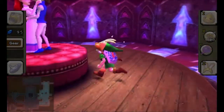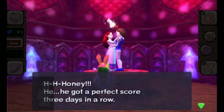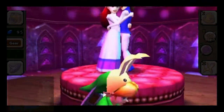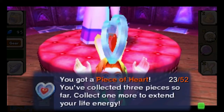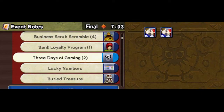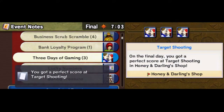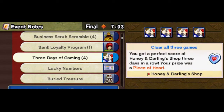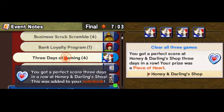Didn't shoot them all perfectly but didn't need to — had plenty of time remaining. He got a perfect score three days in a row. The lady said 'honey' instead of 'darling' — she's supposed to say darling, I don't understand that. Got a piece of heart because we did it three days in a row. If you didn't do all three days in a row, you'd probably just get another fishing pass. You got a perfect score at target shooting at Honey and Darling's shop three days in a row — your prize was a piece of heart.